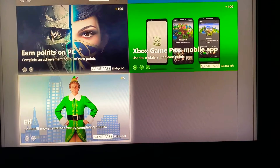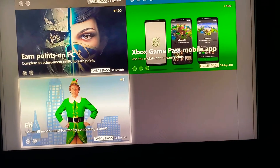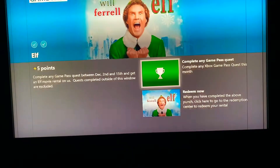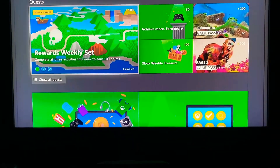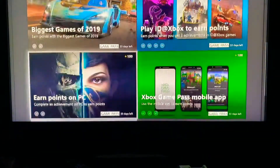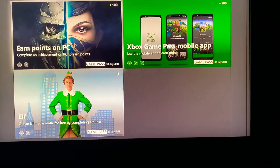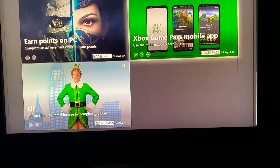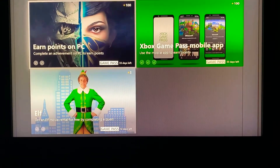This one's easy — click on it and get an Elf movie rental for free by completing a quest. Once you complete a quest you come back down here. I haven't done it yet so I have to complete one of these challenges first, then come back and get the Elf movie rental for free. Last time I got the Blair Witch for free for doing something similar.